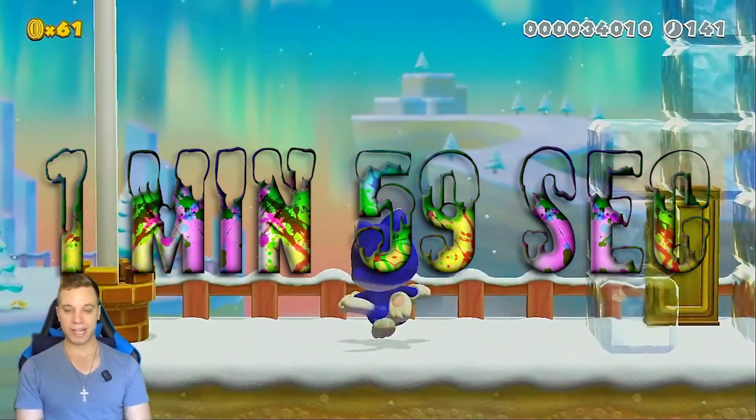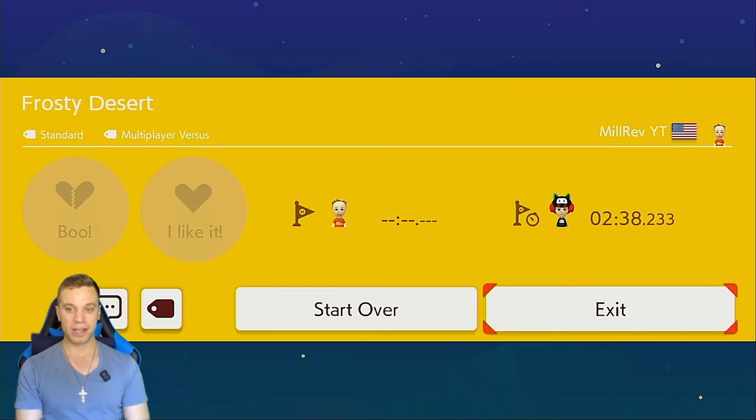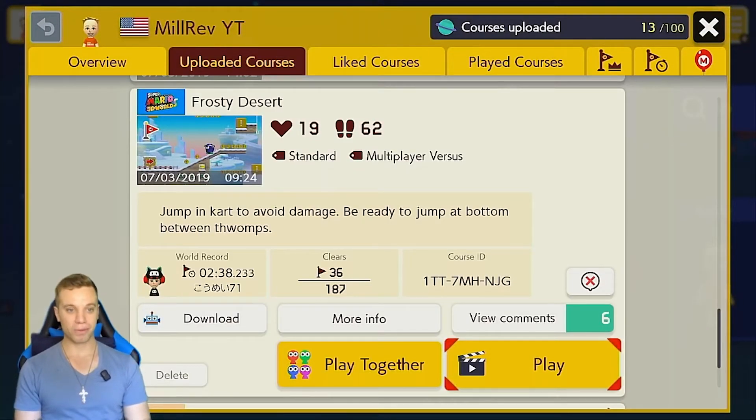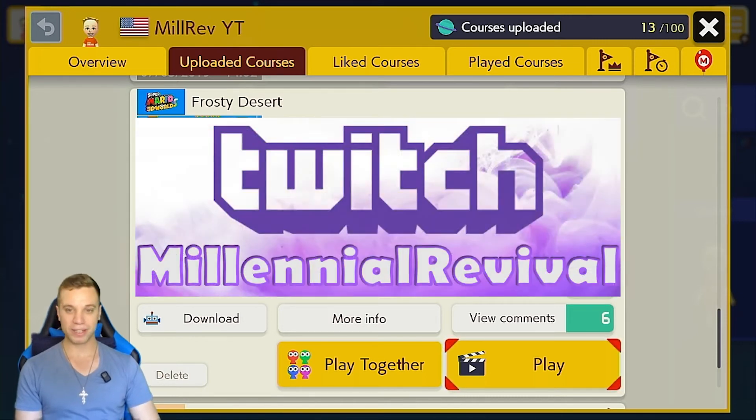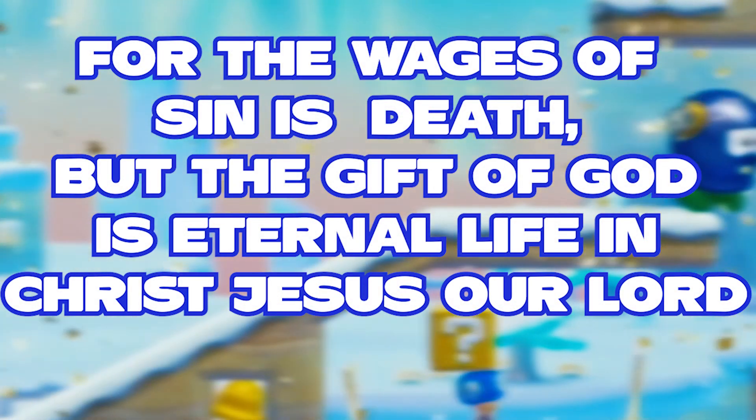Awesome — we beat that in 1:59, so less than two minutes. I would say that one is an easy world record for you guys to pick up if you want to do so. That was Frosty Desert. Those were three of my courses where we had no problem beating the world record. So if you guys are looking for some courses where you can optimize and get better world records, these are it — and I challenge you to do so. That was a whole lot of fun, and it was fun looking back on them as well. I hope you guys had a good time. I will leave the course codes in the description for you guys to give these a shot for yourself. Till next time, I hope you guys will follow me on Twitch, hit that subscribe button, and take care. God bless.